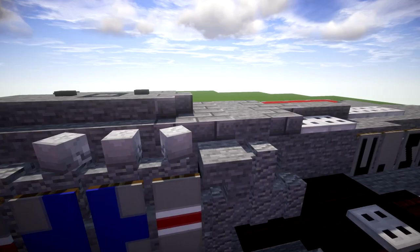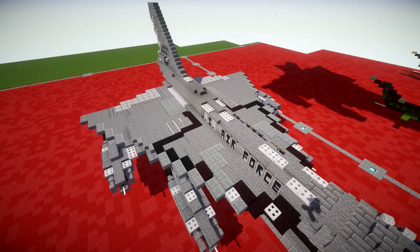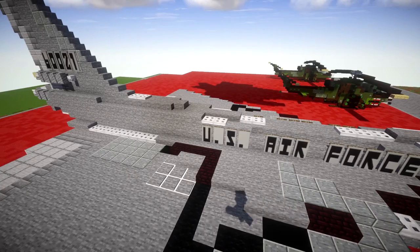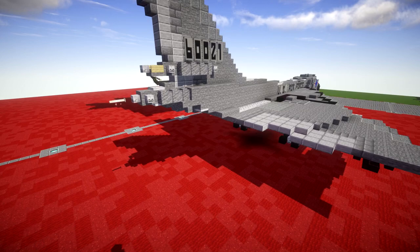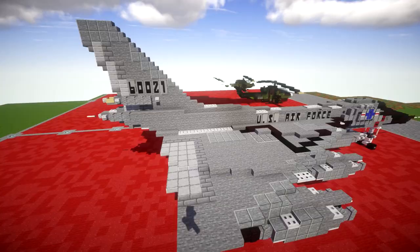As we continue back, we get into the huge delta wings with the engines — two on each side. We also have all the detail here on top of the wing, 'US Air Force' on the side of the fuselage, and the tail number. One interesting thing I found was there's actually a minigun stationed in the back for rear defense — kind of going off that Cold War idea of still having tail guns equipped, even though they were kind of useless.